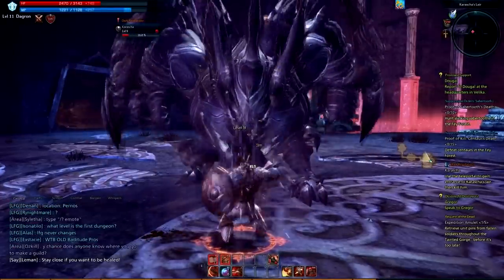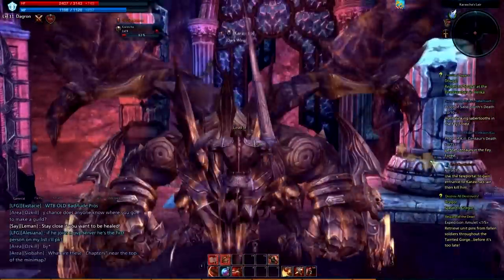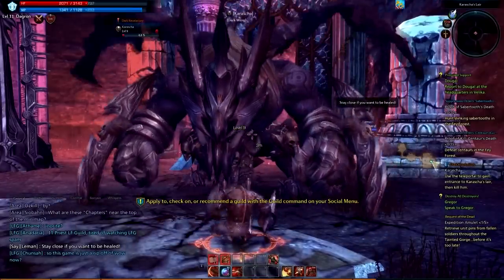It is worth noting that the Amon has a racial ability called Last Amon Standing that improves their resistance to stuns and immobilizing effects for 30 seconds, but it's on a 1 hour cooldown. While not a Lancer ability, I think it's fair to say that we can expect to see a lot of Amon Lancers.